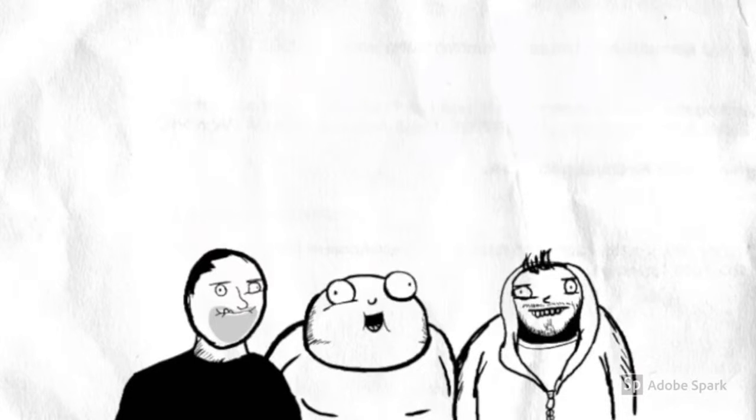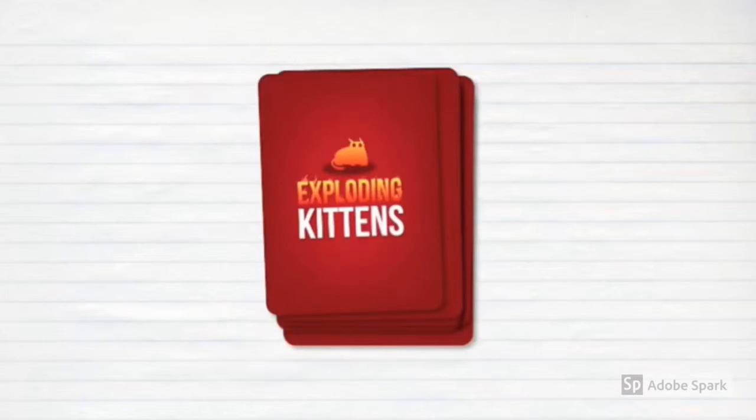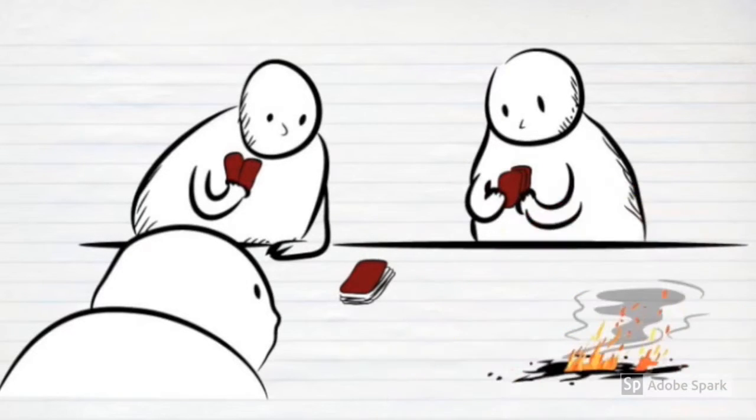The three of us got together and created a new card game called Exploding Kittens. Here's how the game works. You set our deck of cards face down and take turns drawing until one of you draws the exploding kitten card. Whoever draws the exploding kitten card explodes, they are dead, and they are out of the game.